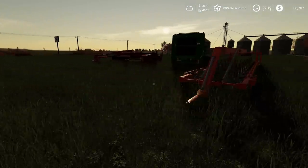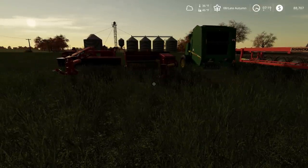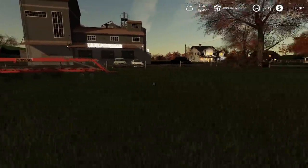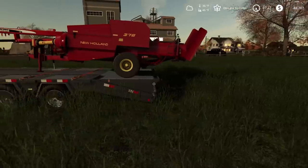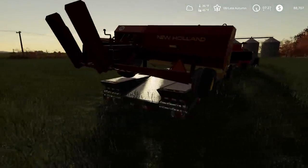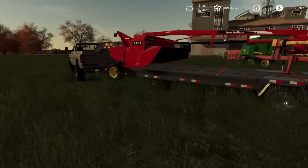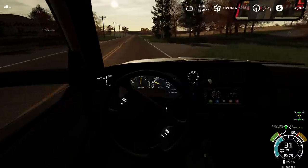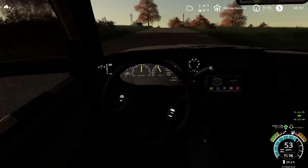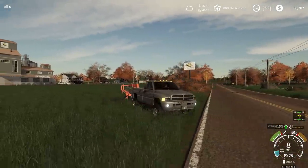We definitely can't fit everything on at once — we can probably get the swather, disc mower, and balers on the flatbed and come back for the rake. We finally got them loaded on the trailer — let me tell you, that was not an easy task. But they're on there now, so we'll start heading home very carefully. Looks like we're going to have to make another trip to pick up the rest of the baling equipment.